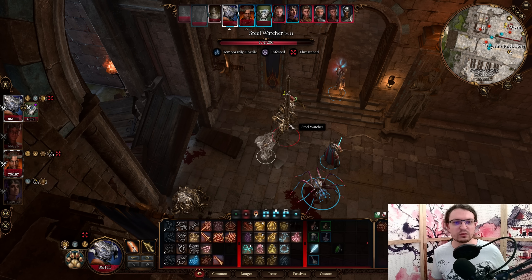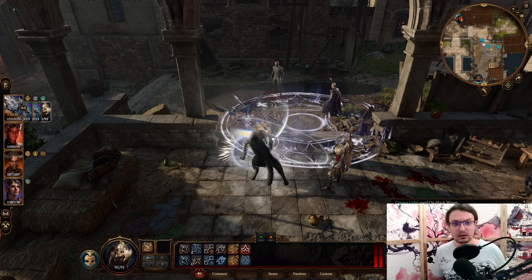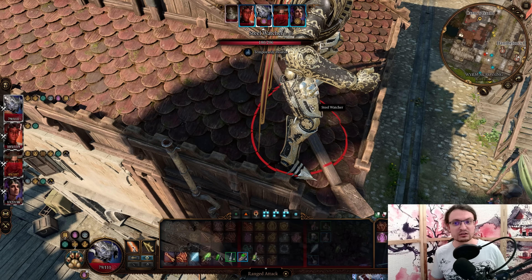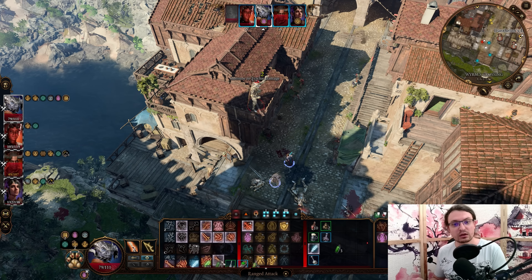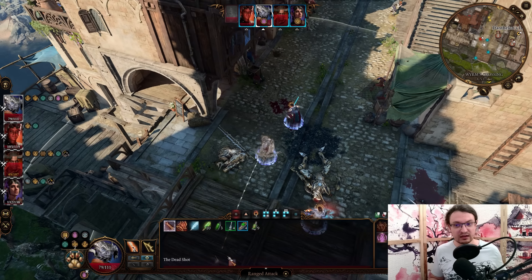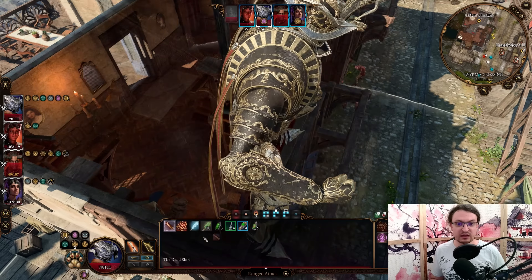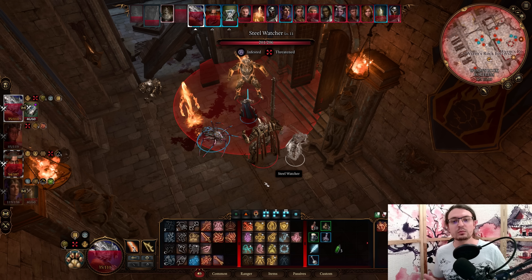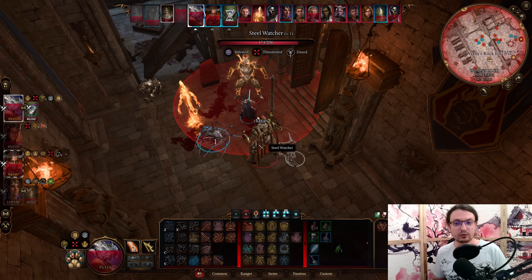Those pets can be a bear, a spider, or a wolf, all of which have unique toolkits. Since we want to focus on utilizing those beasts the best way we can, we only have one level to multiclass with. This is not a problem — a War Cleric lets us use a bonus action as a regular attack, and it also works on ranged attacks, so we kind of get access to free attacks. We are also only going to use a one-handed weapon, since we want to have a free hand to pet our companion.